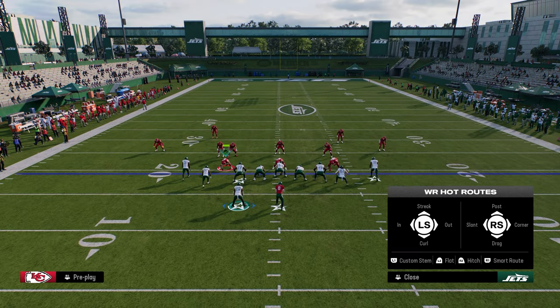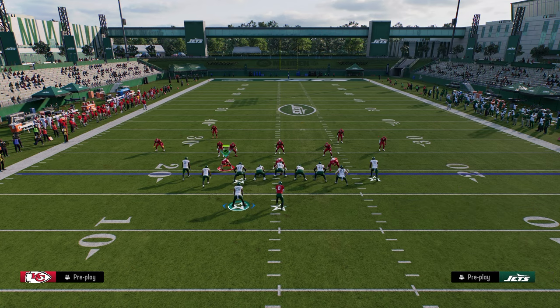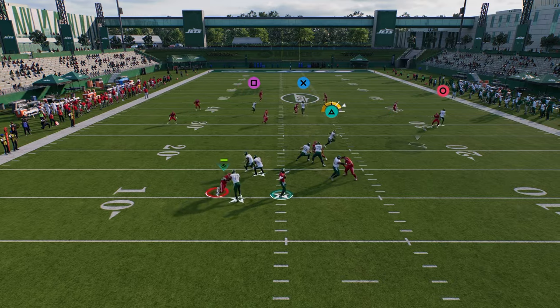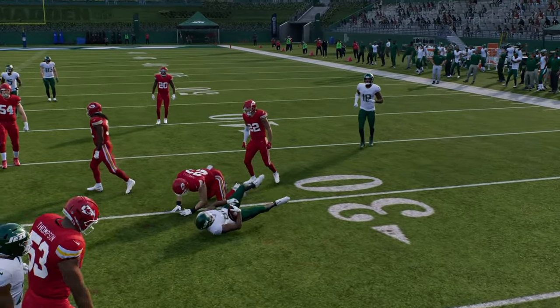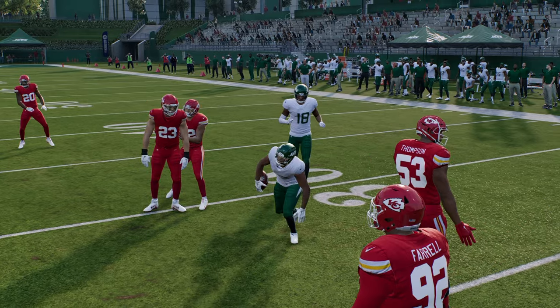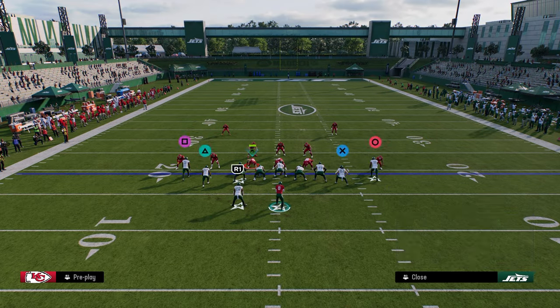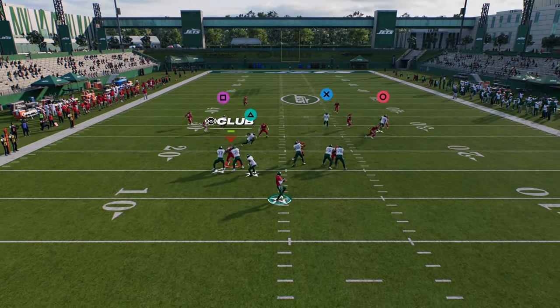My next setup is a variation of this, and the reason we're going to run this version is so we can use this stemmed corner all the way down. I like this stem corner — I feel like it pulls zones really well. If your opponent is playing hard flats, whether they're playing Cover 4, Cover 3, or whatever, this stem corner normally does a really good job of getting into a soft spot against every single zone coverage.